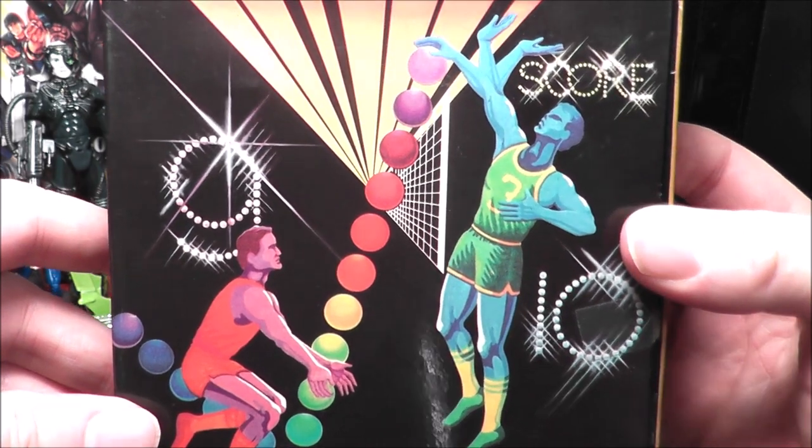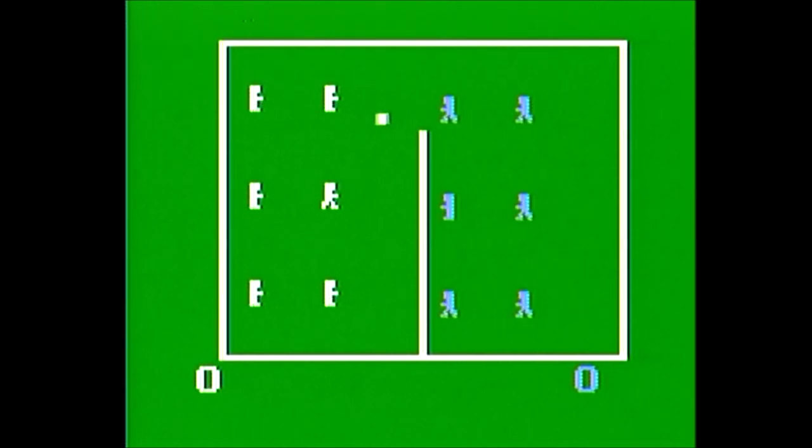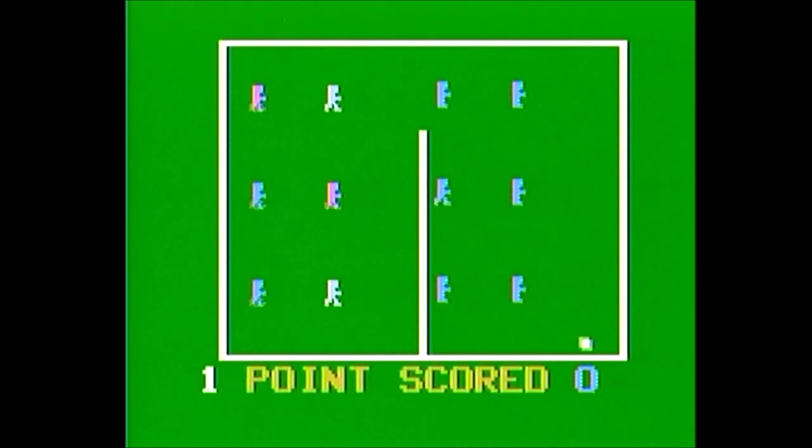Volleyball was published by Magnavox and carries a copyright year of 1980. It was programmed by Odyssey 2 super programmer Ed Everett, who programmed about half the Odyssey 2 library, including its final release Power Lords, which I recently reviewed in episode 674. I'll try to remember to put a link to that review in the description below.